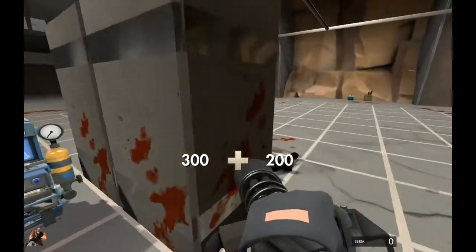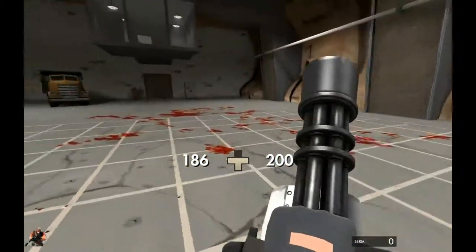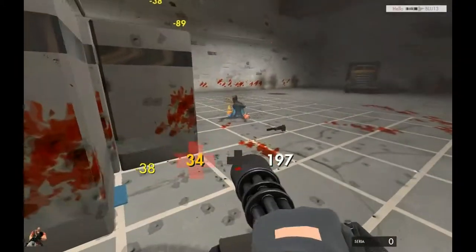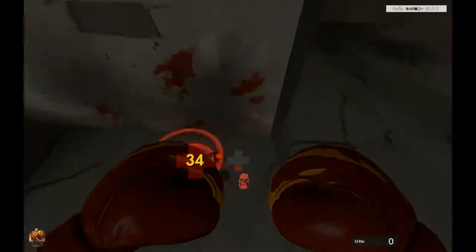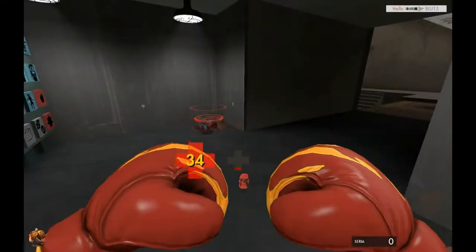Heavies can easily overpower a sentry at point-blank range. So if they can drop down, or somehow close the gap very quickly, it's going down. Unless they have a medic on them, they'll have very little health left, so doing this is usually a suicide mission. They won't be much of a threat, but if the enemy pushes in, you might want to defend with a shotgun before building a new sentry.